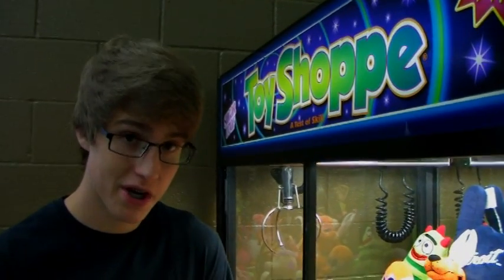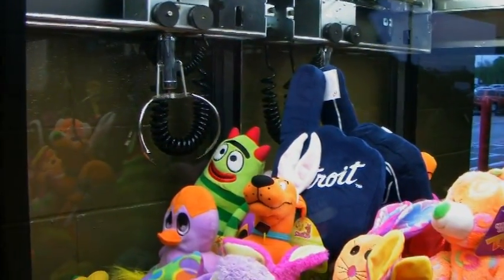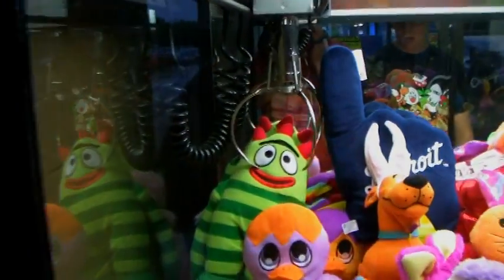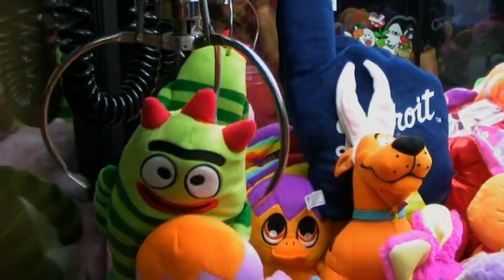The first one we're going to go for here at the claw machine is this Yo Gabba Gabba character, Brobie. I'm going to come around and try to get behind him to break the board.